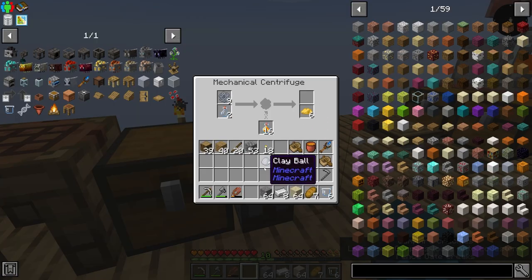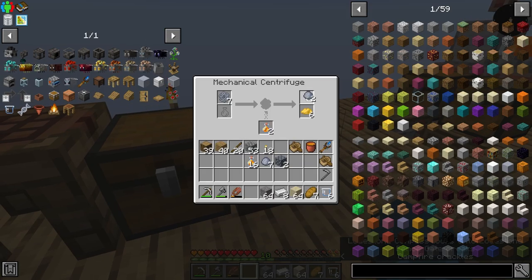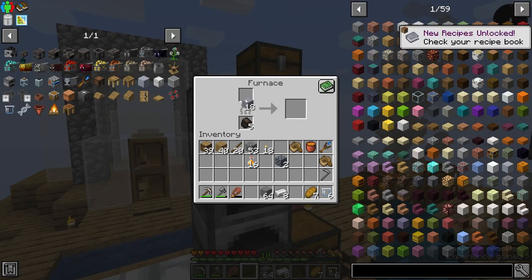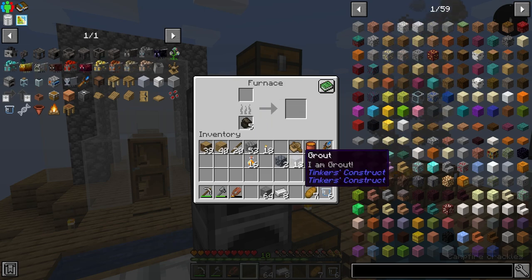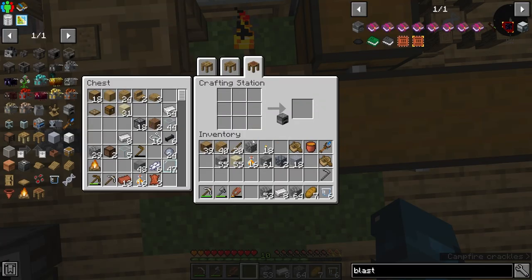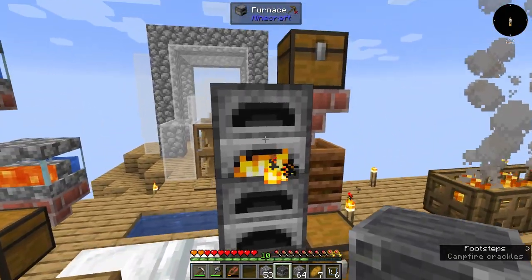Okay, it is a little bit of a problem. We're going to get a more automated centrifuge soon, but we need Botania for that. Let's start by making some grout. We'll pop this in the furnace — oh wait, that won't do anything because we need a blast furnace. So let's make a couple of smooth stone and make ourselves an extra furnace, grab some of our iron, and our three smooth stone — perfect.